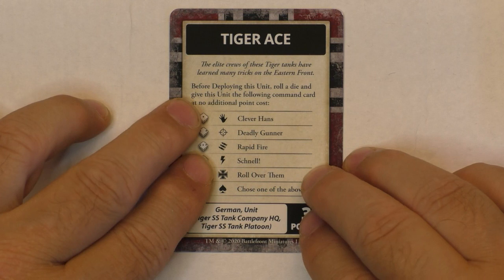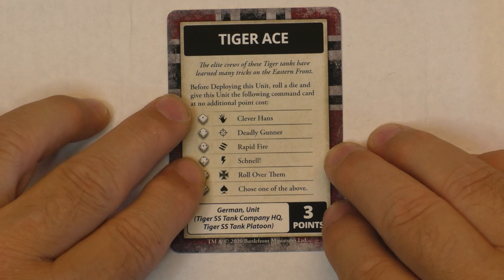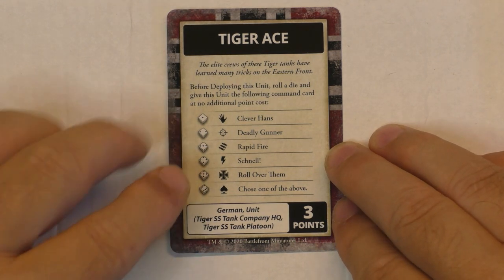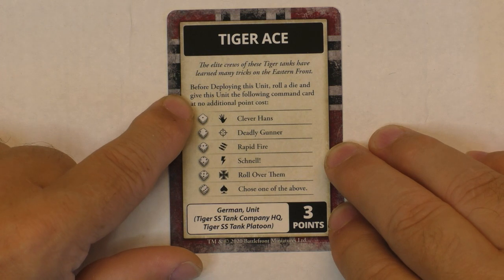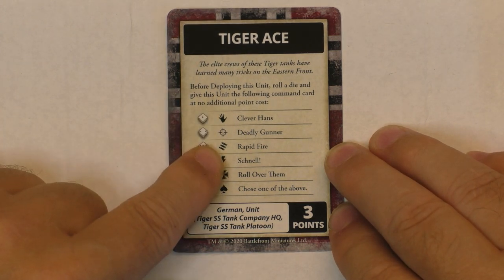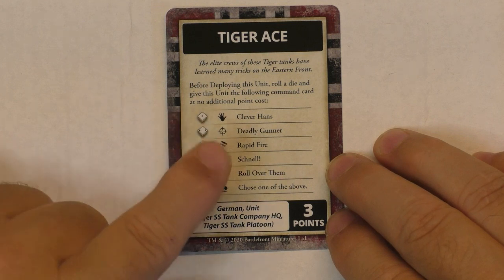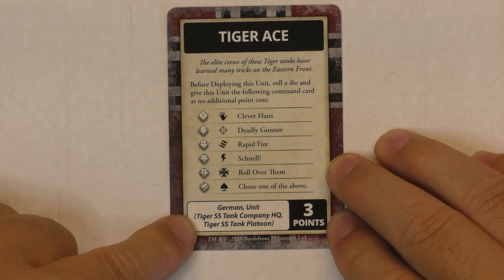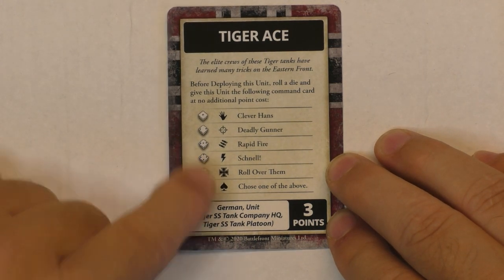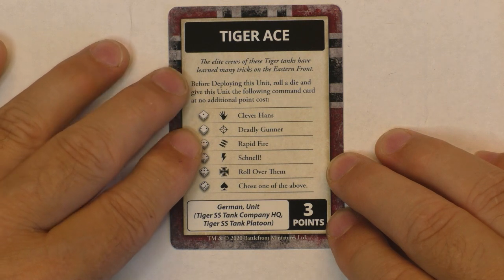The last card is Tiger Ace Is Back. Before deploying this unit, roll a die and give this unit a command card at no additional cost. So for three points, you can deploy one unit of Tiger with the Tiger Ace card. I don't think I've seen or played with that in a long time with version 4. It is unique to the Waffen SS — Tiger SS Tank Company HQ or Tiger SS Tank Platoon can have that. So for three points you may have extremely strong Tiger tanks.